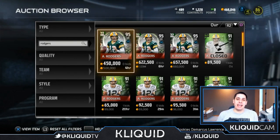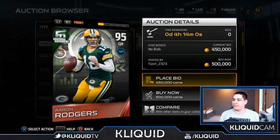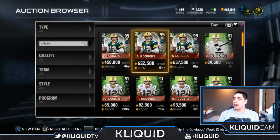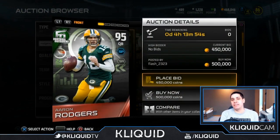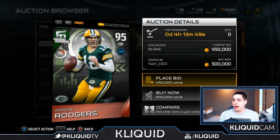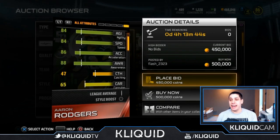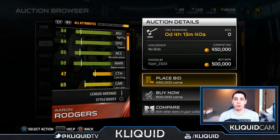What I want to talk about is the Aaron Rodgers item, which as you can see is currently going for roughly 500,000 coins. A couple of people have it a little overpriced, but the cheapest one on the auction block at the moment on PlayStation 4 is at 500,000 coins. Very awesome item, guys — I'm gonna quick rotate through some of these attributes.